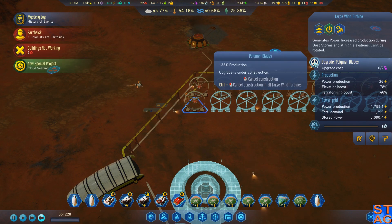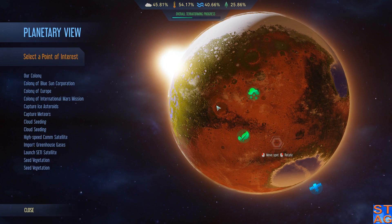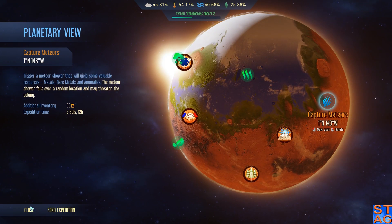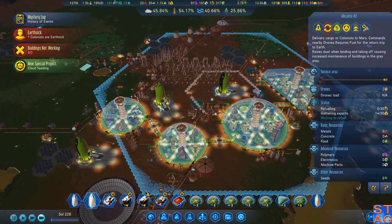You got any polymers up here? Let's go ahead and just get one of you going. Cloud seeding's available. Look at the planet — we're getting some water across the planet. Got some ice asteroids I want to capture at some point too. But at this point, with how many colonists just want to get the hell off the planet, I got no problem sending them home.